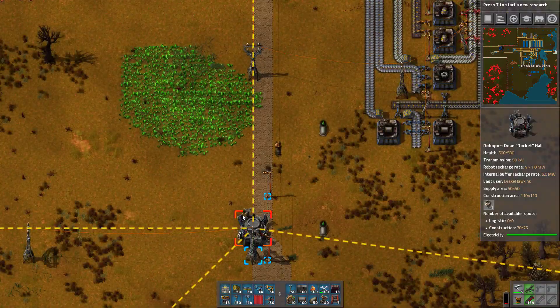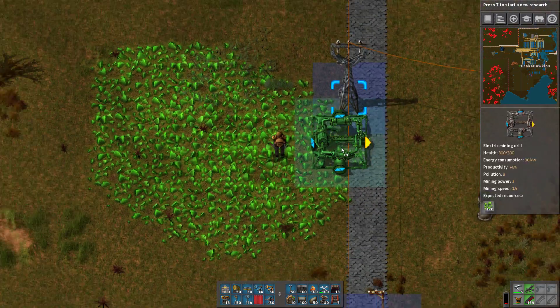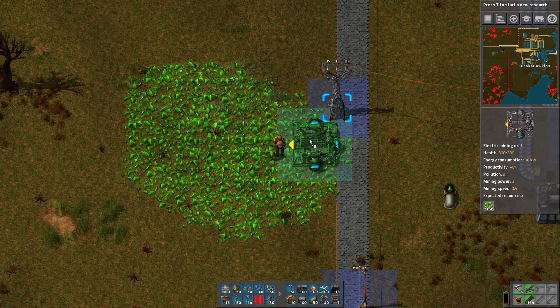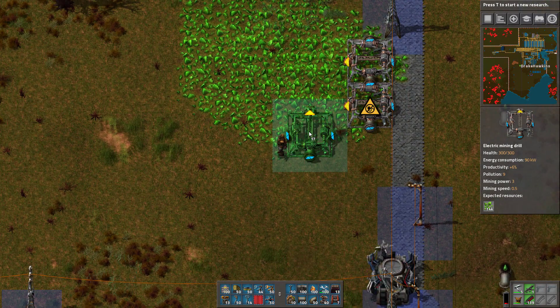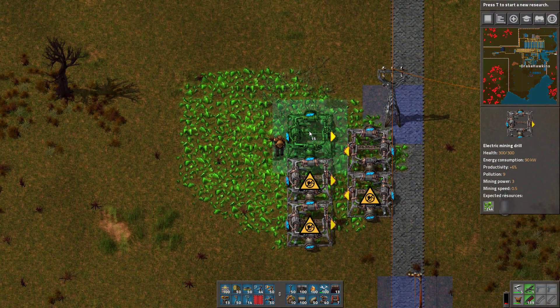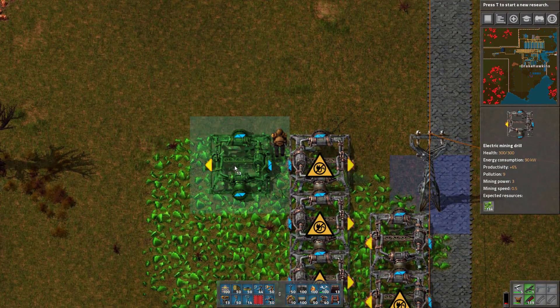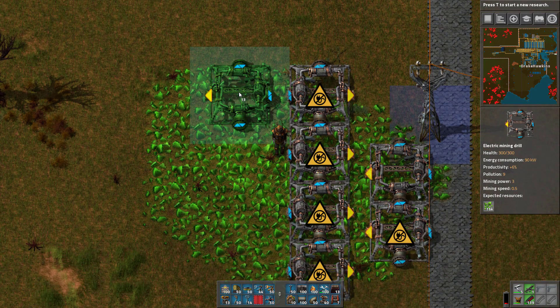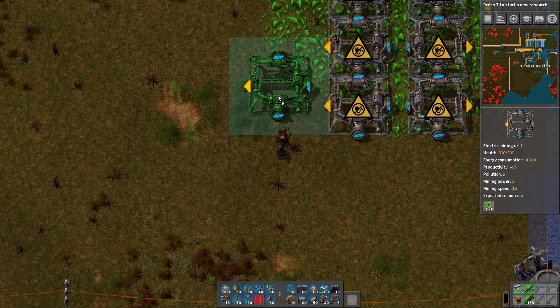Alright, enough banter about that. Let's look at getting our fancy uranium storage going. To do that we're going to use these — they are essentially the exact same things as normal ones. You just take a normal electric mining drill, except you place it over uranium and it switches to these fancy ones.